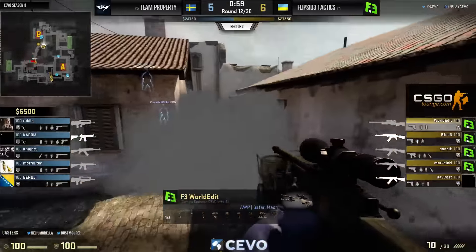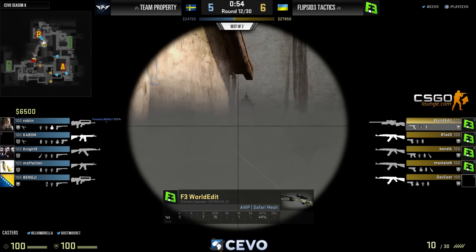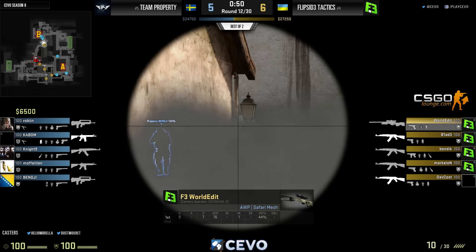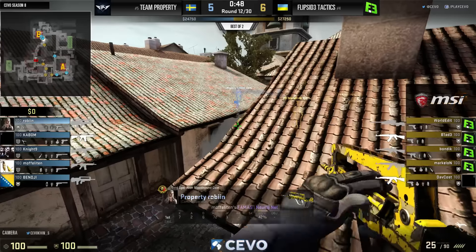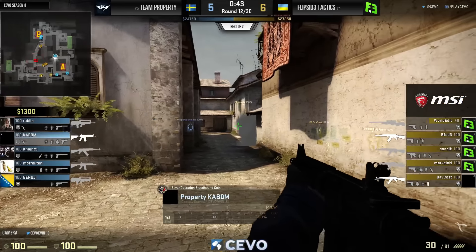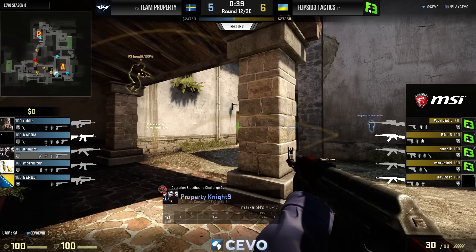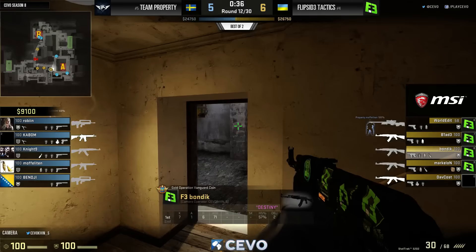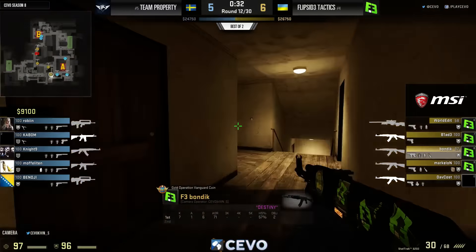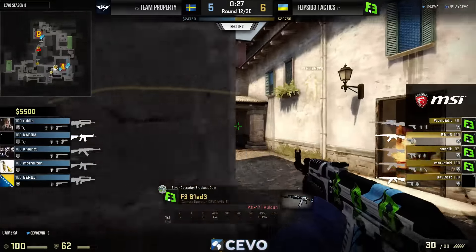Flip Side have never really had to deal with that because they always have a man advantage going into late-round hits — just keep getting those opening picks, winning duels. So what you're saying is that chat is wrong. Not all of chat — there are thousands of people in chat. Chat is a single entity. World Edit eating grenades over there, still looking for that pick — might have been cooked in the kitchen.